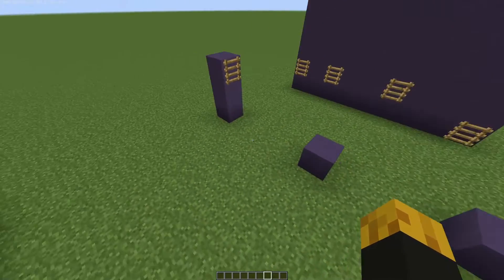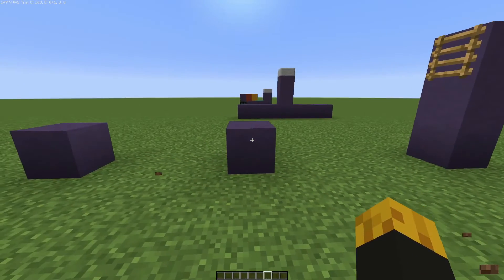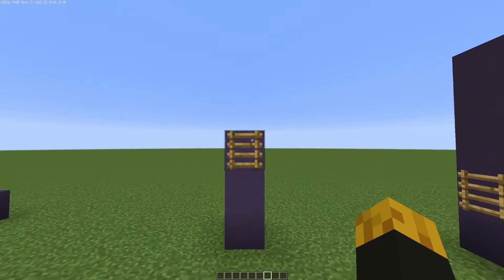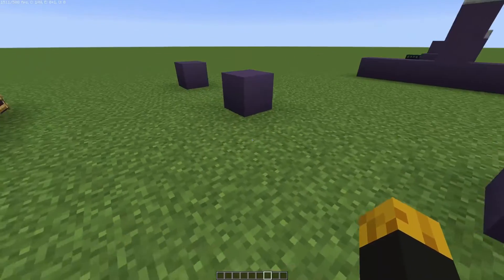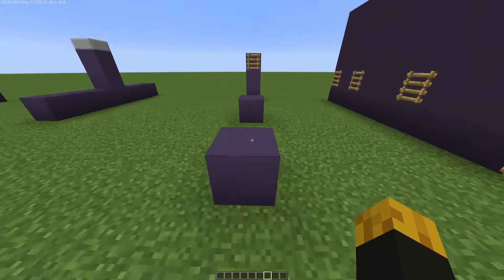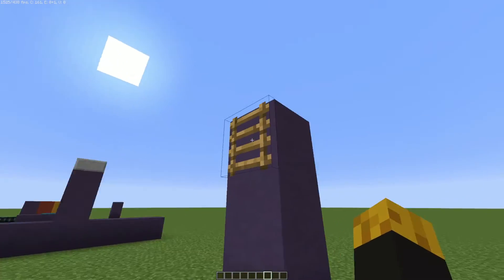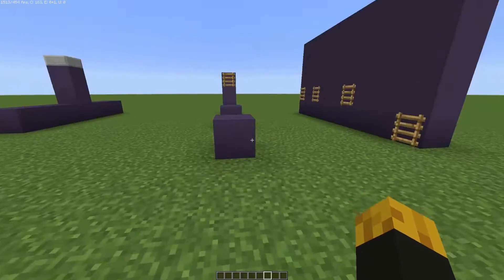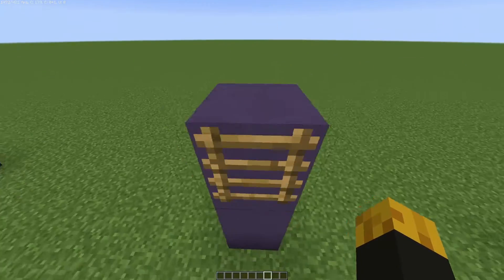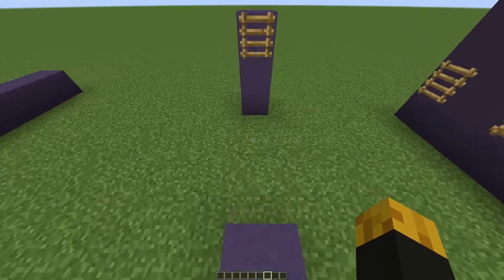Starting off, we have got this jump here. This is just an example jump of you jumping on a ladder. You can see I did not do it. I'll explain. I'm doing this jump and you can see I'm kind of stopping here and then falling down. And this will happen all the time, even if I get as close as I can with this jump.